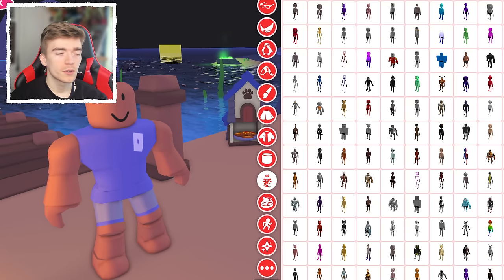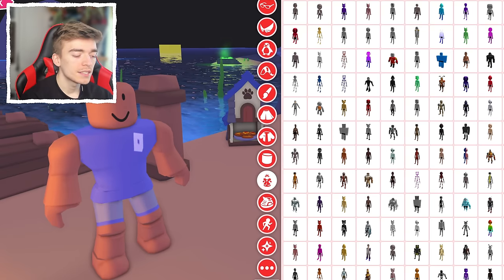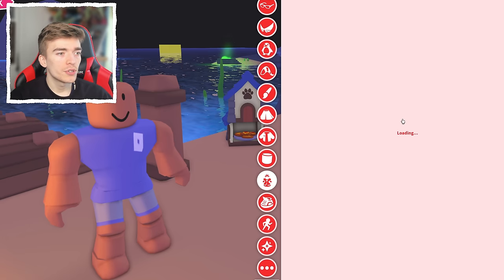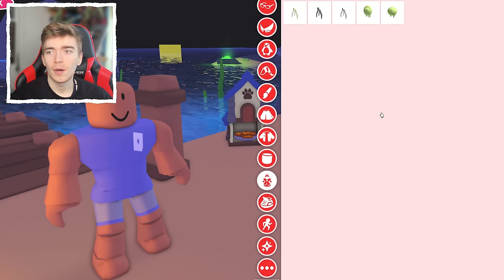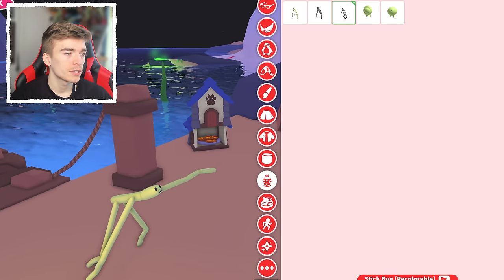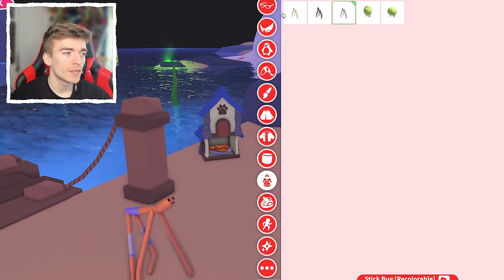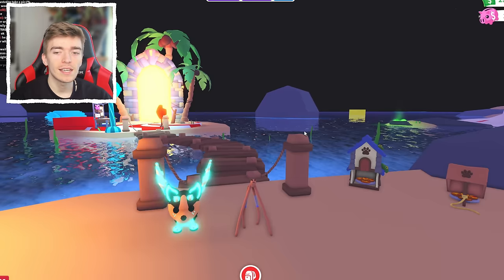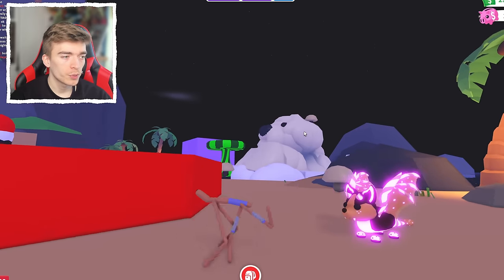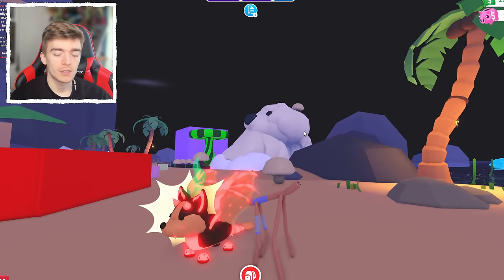What you then want to do is scroll down into this section and search the word 'stick bug.' This should load eventually. You want to select this one — there are multiple options. If I were you, I would choose this one. Already we can see that this is making my avatar definitely look small. I'm pretty small right now, but we can get even smaller.